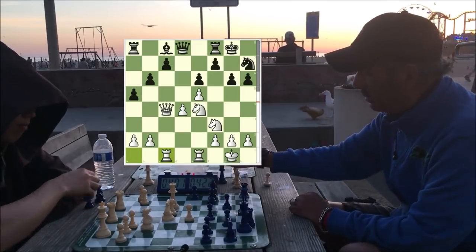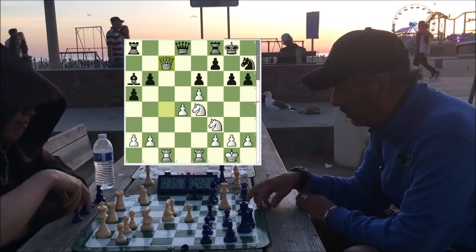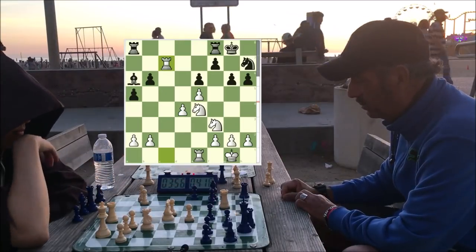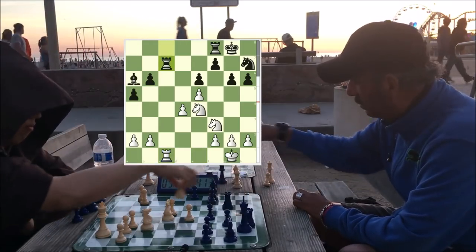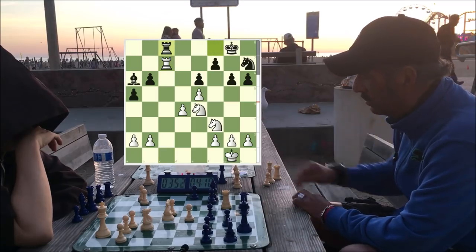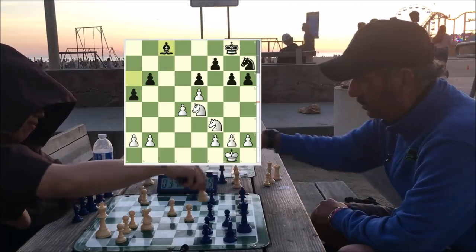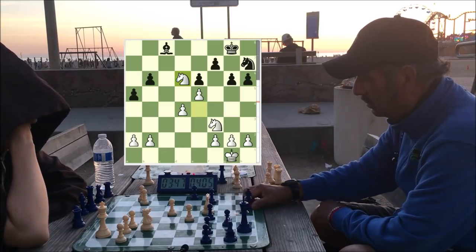Here after the exchanges, notice when he takes it allows my rook to develop, which allows my queen to snatch up that pawn. Now my rook is on the seventh — very powerful. He offers the trade but I want the trade on my own turn so that my rook is on the seventh again. I'm counting the pawns and I see I'm a pawn up, so ladies and gentlemen we now have a grinding type game. It's my job to prove that I can convert the one pawn advantage.